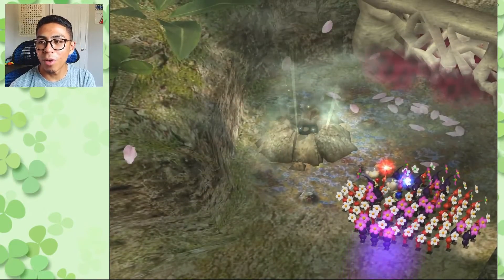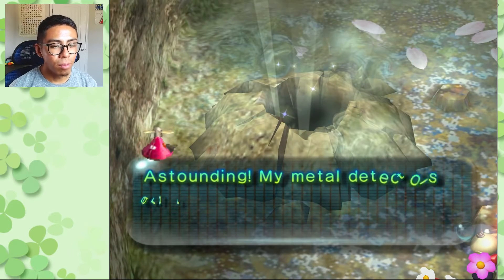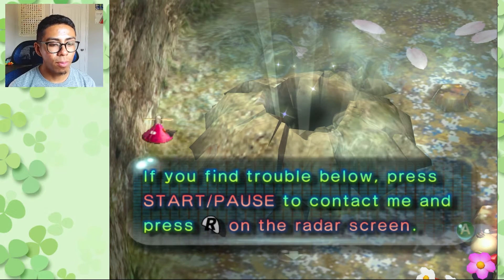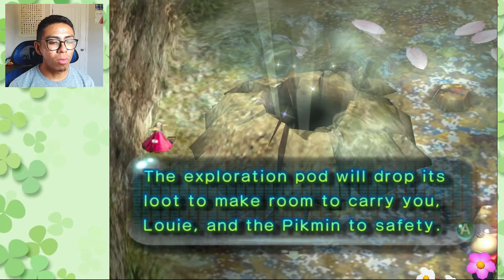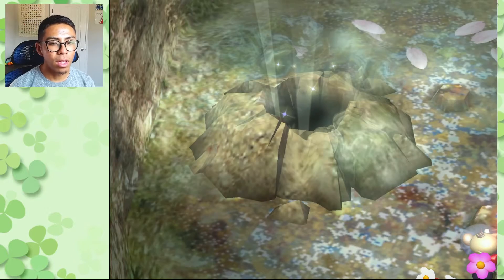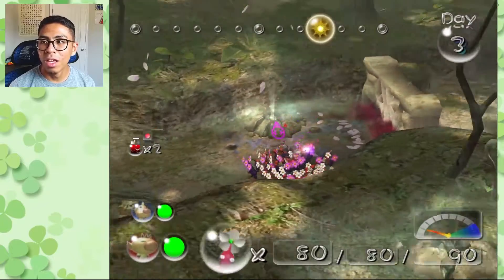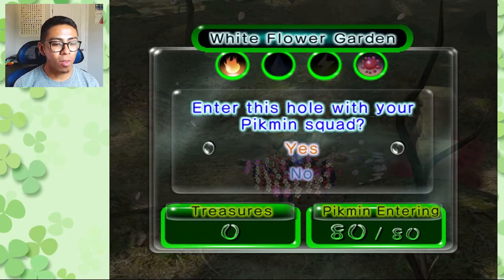The pod says: 'If you find trouble below, press start/pause to contact me.' The name of this cave is going to be the White Flower Garden. There is a fire element here like we saw at the Hole of Beasts, and there also appears to be a poison element — that might be hinting something. Since there isn't much else we can do in this part of the overworld, the cave is going to be the next stop.